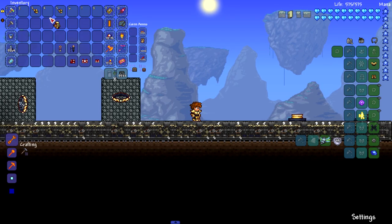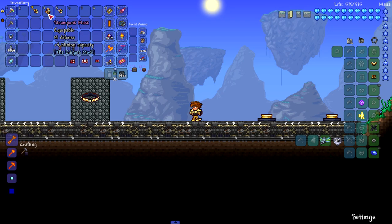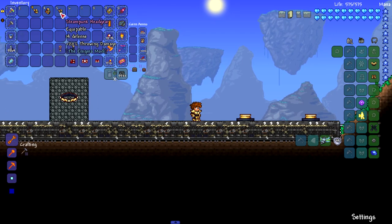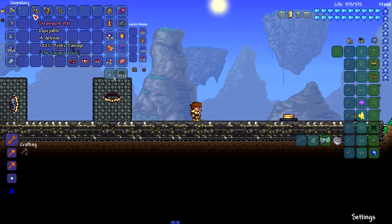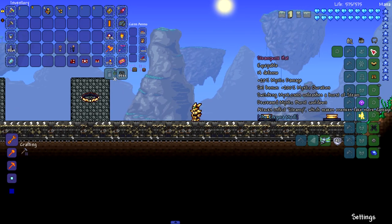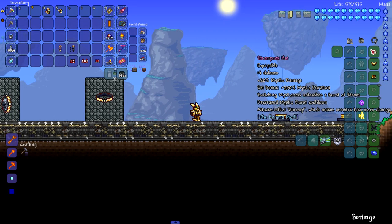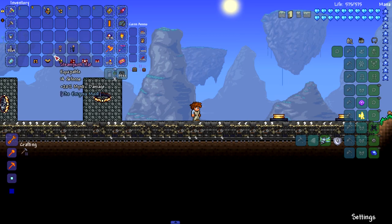The minion helmet gives 18% minion damage and four minion capacity - not bad. This is utilizing the underused classes in Terraria; summoner is still one of the weaker classes and could use a lot more support in vanilla. The thrower class obviously isn't going to be in Terraria 1.4 but it's definitely underutilized in vanilla. The mystic helmet gives a boost in mystic stats and the set bonus is 200% mystic duration - switching mysticism unleashes a burst of steam and decreases mystic burst cooldown.